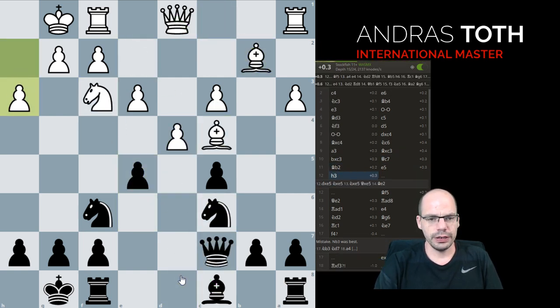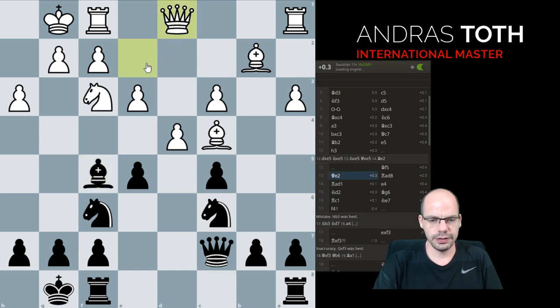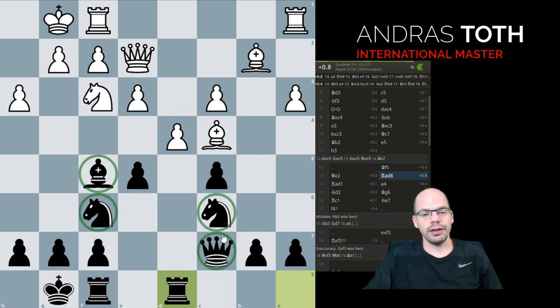So he goes h3 — usually played to prevent bishop g4 and also to restrict the bishop. Bishop f5, note again the weak White squares. Queen e2, rook d8 — look at this beautiful development. I always admire it when absolute top players just do the basics: put your pieces out on good squares. That's what it looked like in Morphy's time and that's what it looks like today. In my course on development I talk about this a lot — good-looking development, even into 2020, is the best way to play chess.